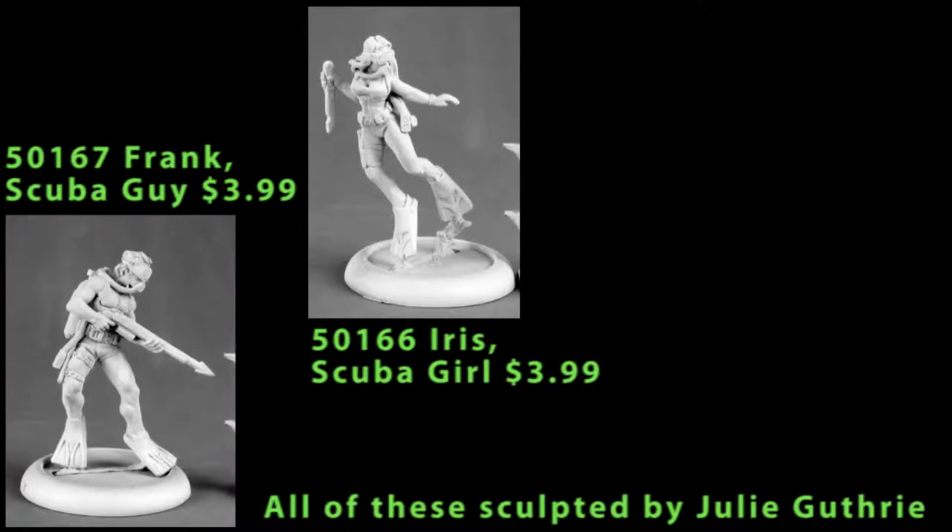These next three figures are all sold separately, but they kind of go together, so we're going to look at them at the same time. They're all water or undersea-based figures. The first two are scuba divers — we have Iris and Frank, scuba girl and scuba guy. These are single-piece miniatures, both sculpted wearing flippers and breathing tanks with masks and regulators. Frank has a spear gun, and Iris is carrying a large knife in her right hand. Each needed a little bit of cleaning — some minor mold lines and small bits of flash — but really nothing bad at all. They both cleaned up pretty quickly.